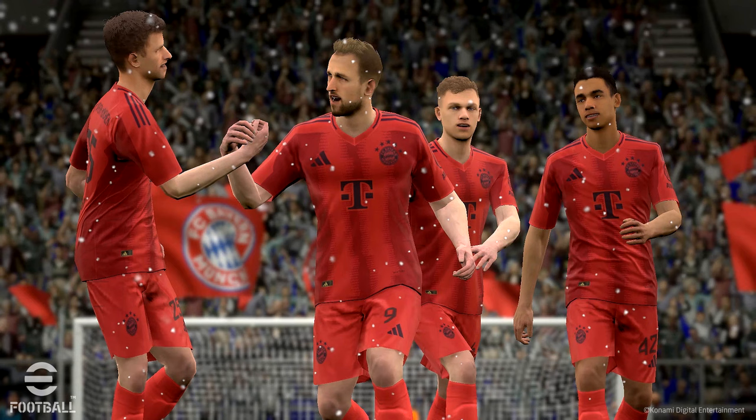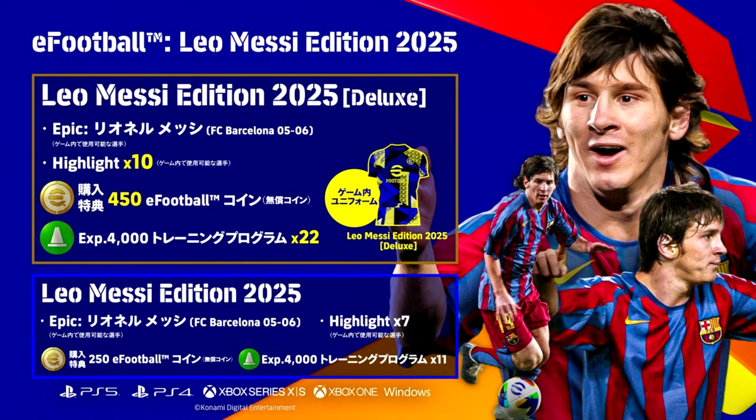They did release a new Messi card — this will be the 27th version from eFootball 22 up to now, with 26 already. The Leo Messi edition comes in standard and deluxe: you get 250 coins back for the standard and 450 for the deluxe, plus three extra players for a total of 10 highlight players in the deluxe. I've heard it could be three legends and seven regular with the deluxe, and seven highlight without the legends with the standard — though that's not confirmed yet. Neymar is also getting a card.